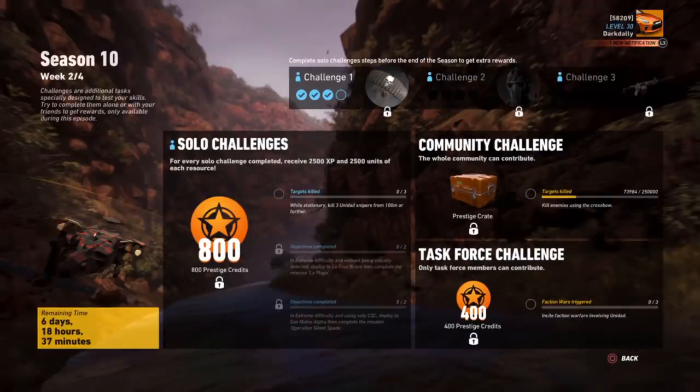Let's go to the challenge menu. It's a series of challenges that goes all through the month, and you can see up here at the top right of the screen - challenge three unlocks the honey badger. So you have to go through all the challenges this month.